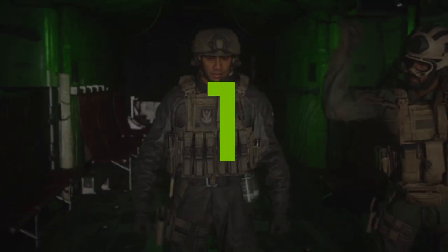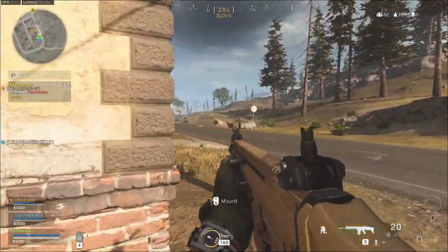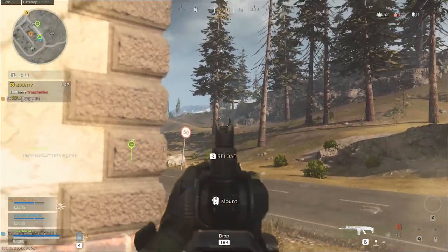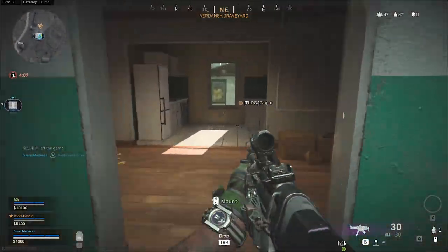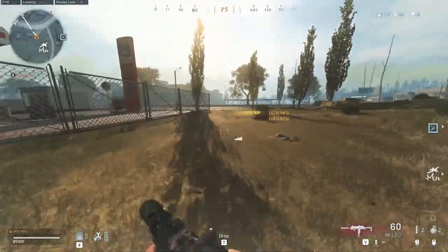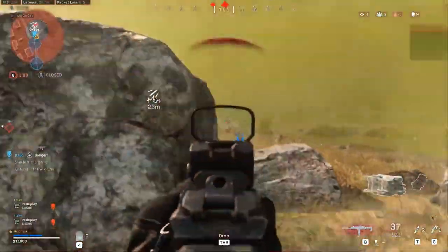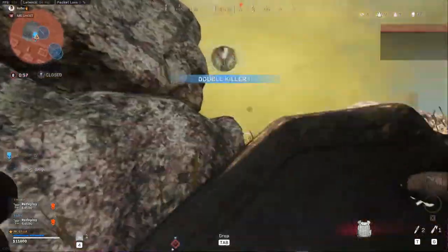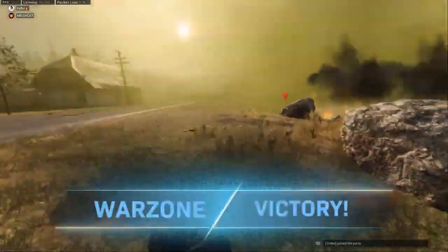Number 1: Saving your killstreaks. Killstreaks are very important and people have innovative ideas on how to use them, but if possible, save your killstreaks until the end of the game. I've seen people immediately use a killstreak the moment they get it — for example a precision airstrike or cluster strike — just to see it happen, which is not the best option. In the end game when the circle is very small, you can use those airstrikes to get the most kills and maybe eliminate two squads at the same time, which gets you closer to victory.